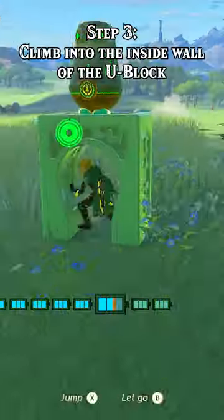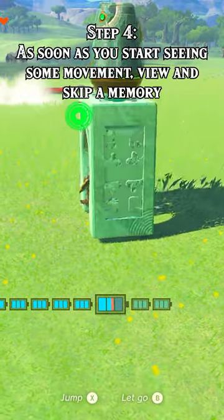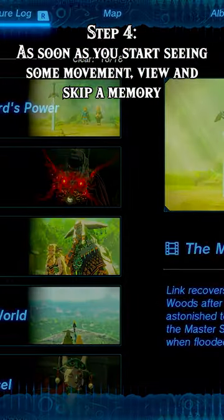Step 2: Activate the stabilizer. Step 3: Climb into the inside wall of the u-block. Step 4: As soon as you start seeing some movement, view and skip a memory.